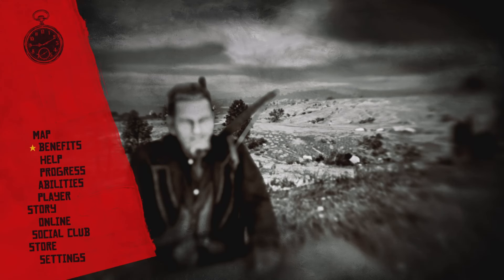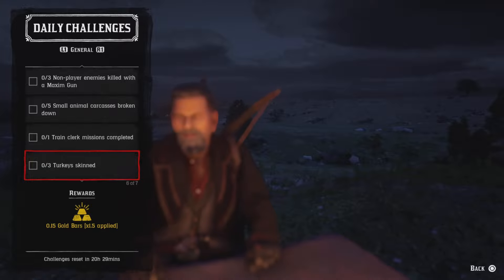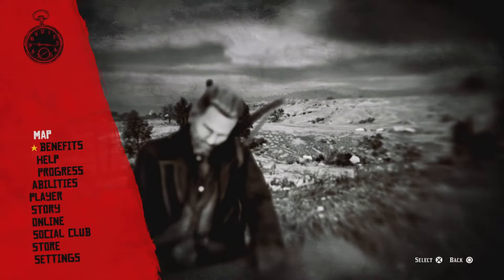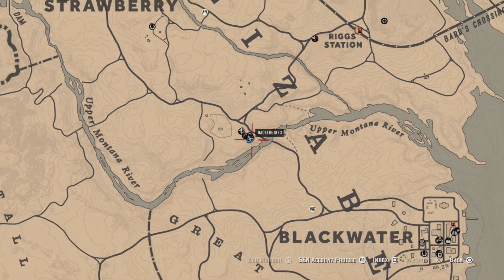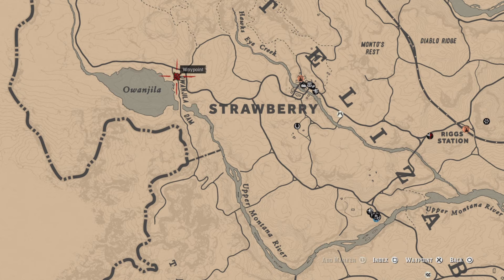For three turkey skin, you can find turkeys throughout the map. Try around Emerald Station or Scarlet Meadows — that seems to work best over there. For one visit to the Old Jill Dam, just fast travel or ride to Strawberry, then when you get to about right here on the dam you'll get that challenge.